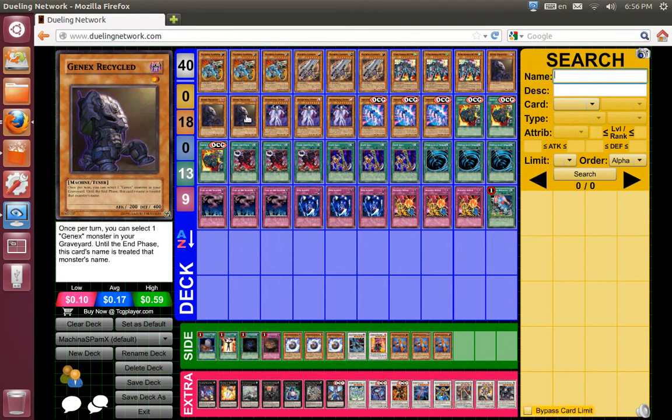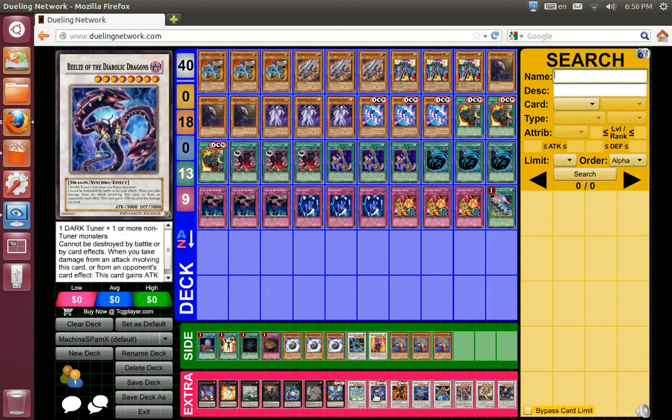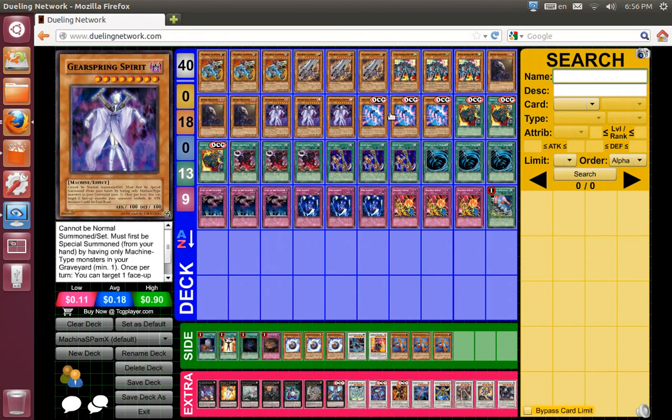Gen is included only because he's a level 8 tuner. And he's Dark. So he also lets me go into Bel'ze of the Diabolic Dragons, which is not a particularly powerful card to play.